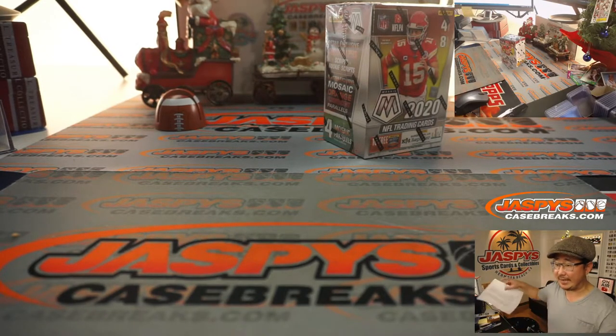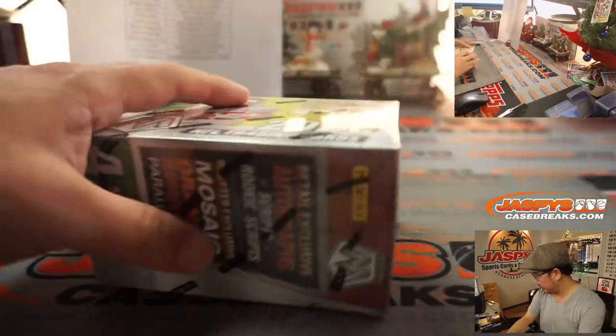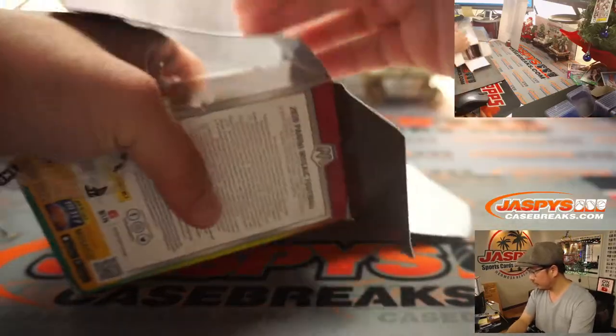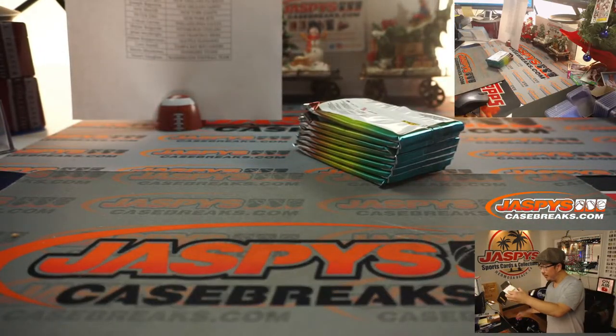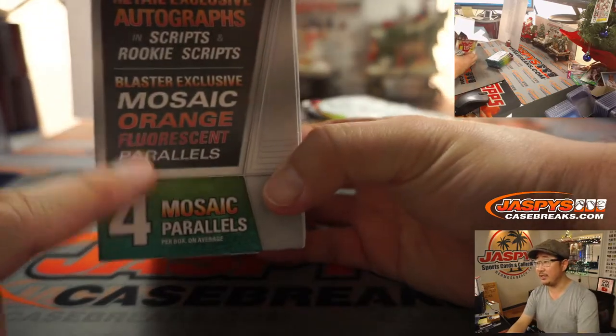That's all on JaspesCaseBreaks.com. Big thanks to these folks here once again. Let's see what we got. Oh, the mosaic orange fluorescent parallels — that's what's unique to these blaster boxes.